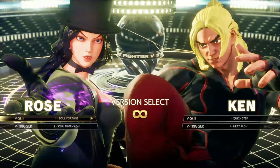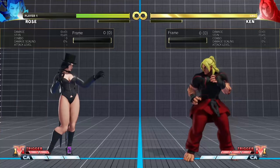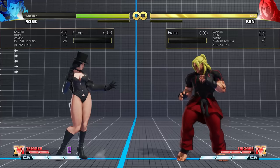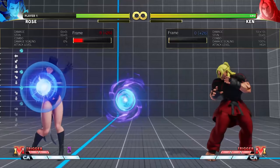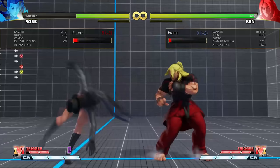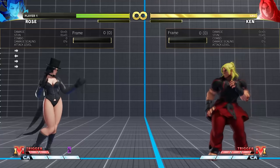Let's start with Rose. Rose is one of the latest characters added in Season 5, the final season. Rose is pretty strong from mid range — this distance is actually good for her. She has a standing heavy punch with a lot of range that is special cancelable, a good fireball game, and a Soul Punish to set up traps. She has attacks like forward heavy kick, back heavy kick, forward medium kick, and even her sweep from this range.